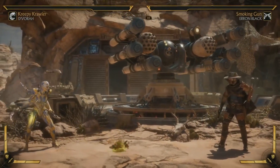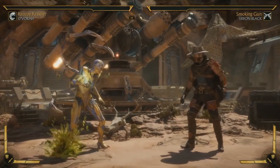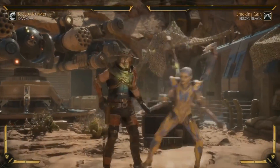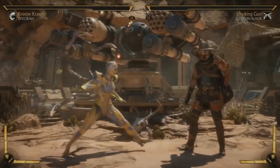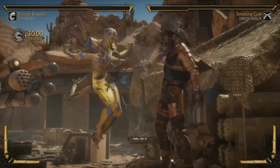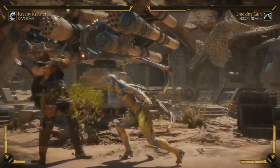I also gave her the pooping bug, where she puts a bug out and the bug gives birth to a bug that then goes to the opponent and hits them. Because it's slow moving, the idea is the opponent's standing there blocking — she puts the bug out, it's coming toward them, and she can go in. The opponent has to respect that bug, which opens up throws, 50/50s, whatever you want to do. The amplified version is super strong — it actually spawns about three of them. Triplets!